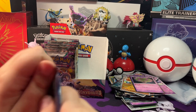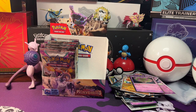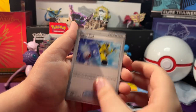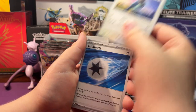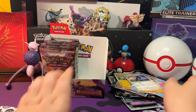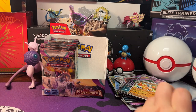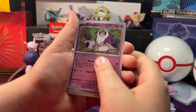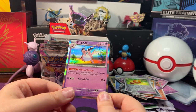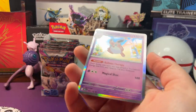Now let's open up our next pack of Paldea Evolved. We got Mankey, Delibird, Super Rod, Knack Stack, Corvus, Fire Jet Energy. Let me just get these sorted. Then we got an Oranguru Reverse Holo, a Bravery Charm Reverse Holo. And a Holo Wiggly Tuff with a Fire Energy behind it.